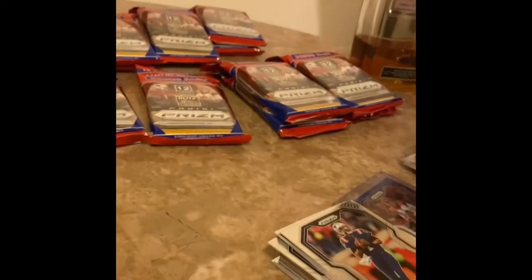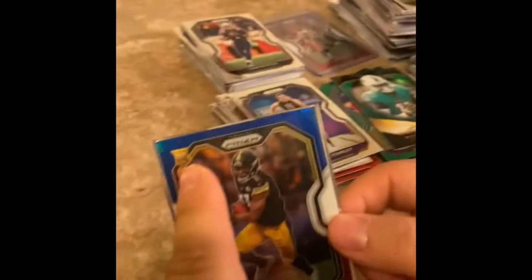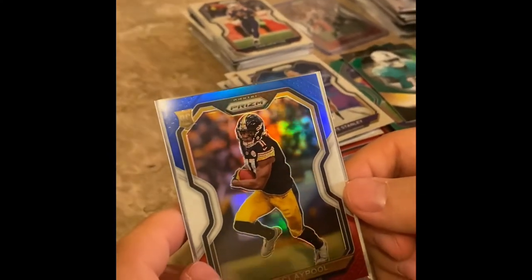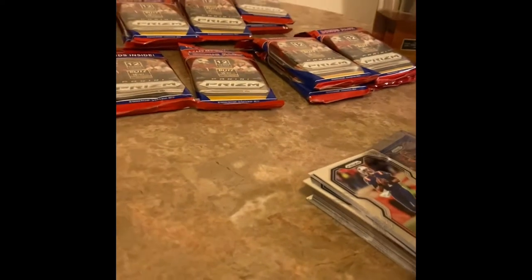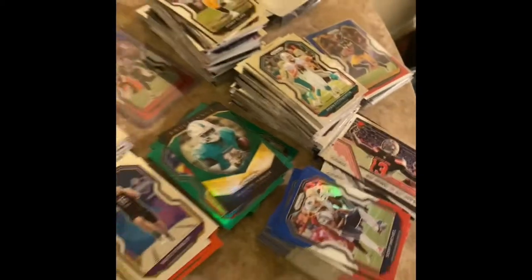Chase Claypool red white and blue — goes for a little bit of change. We pulled a silver mosaic — centering is a little off on this one. Not bad, let me throw this in the plastic. Chase Claypool had like 10 touchdowns this season from rookie. That's not bad at all. Not one Herbert — at least we got Tom Brady and Mahomes now. 17 packs in and no silver wave.